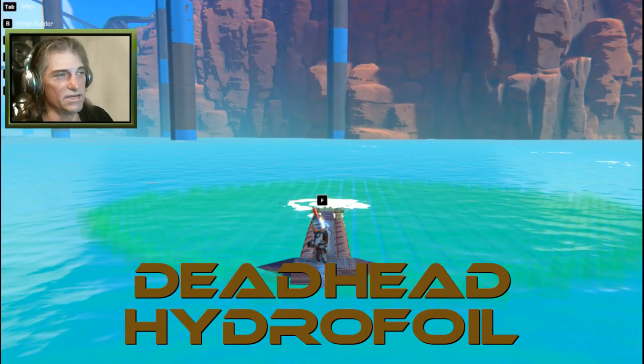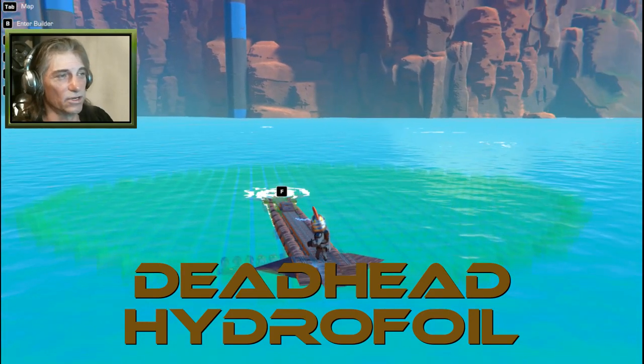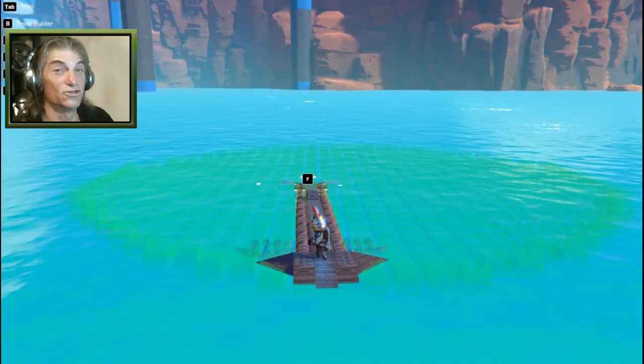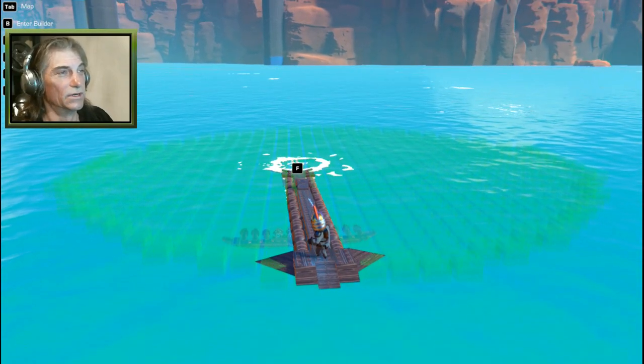Our next build here is the Deadhead Hydrofoil. A deadhead is basically a log that's just under the surface or barely sticking out of the surface of the water when it's stuck in the bottom of a lake. Very dangerous if you're boating — always want to watch out for deadheads. They do a lot of damage.